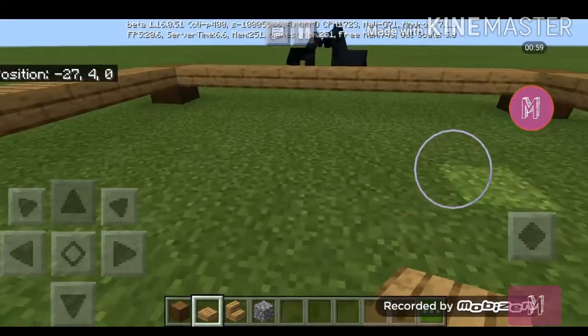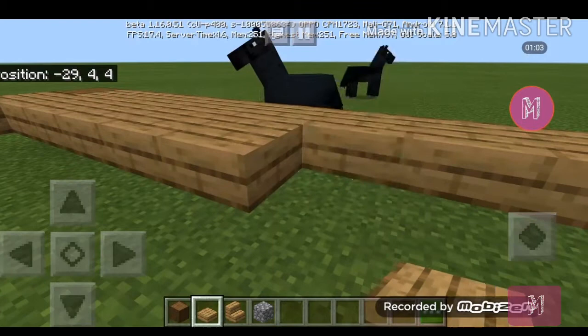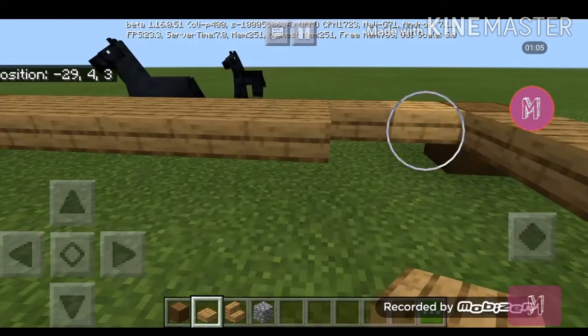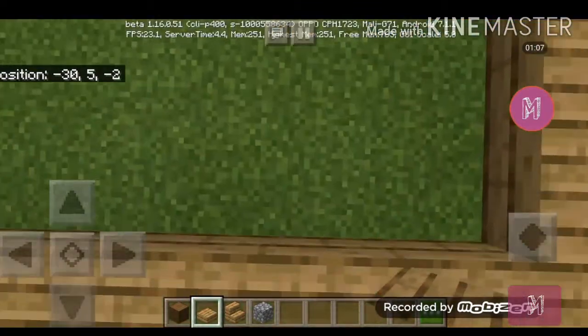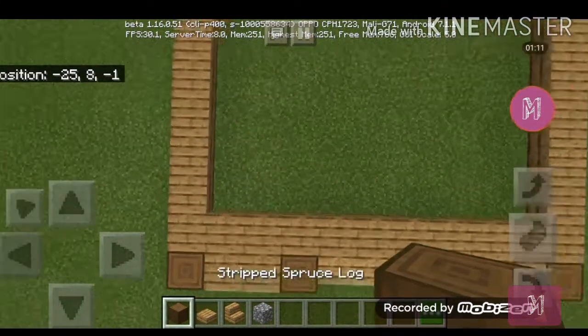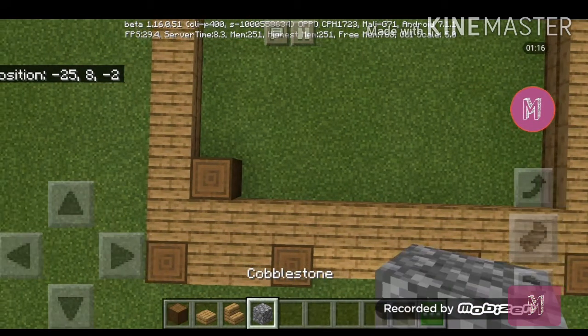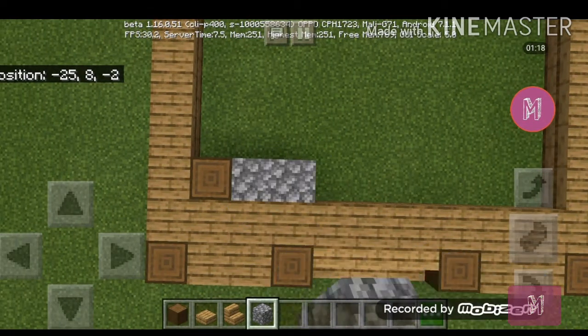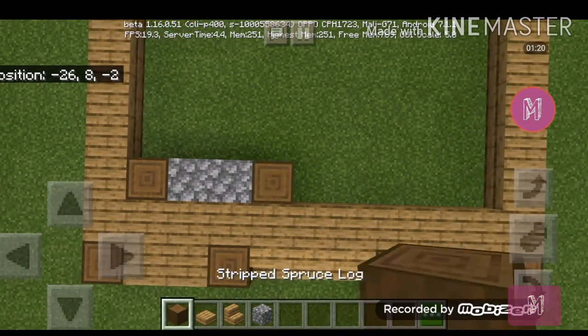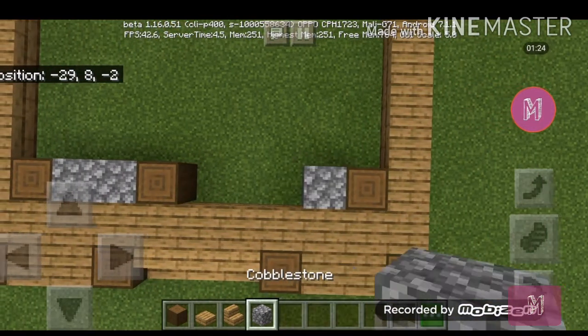Then at the back of the stairs make a line like so, and also at the back. On this corner place a stripped spruce log, then get your cobblestone and put two over here and also one spruce log over there. Repeat the same thing on the other side.